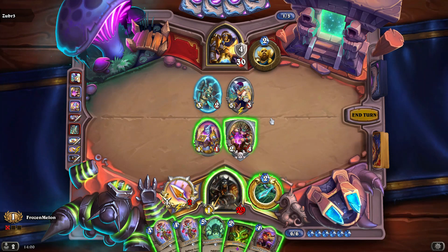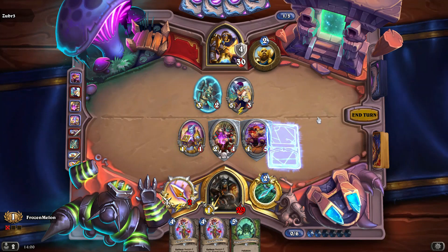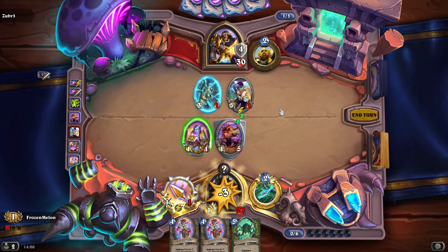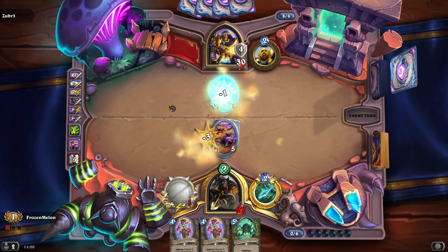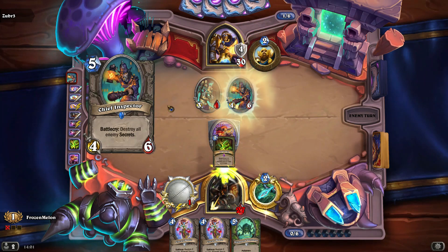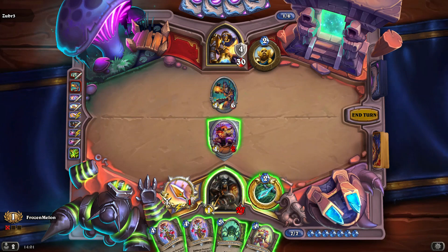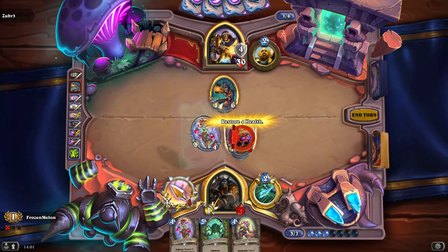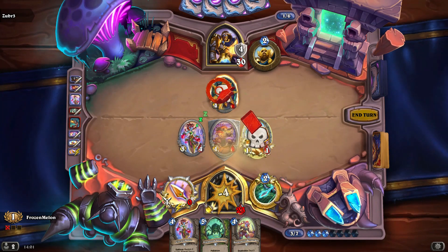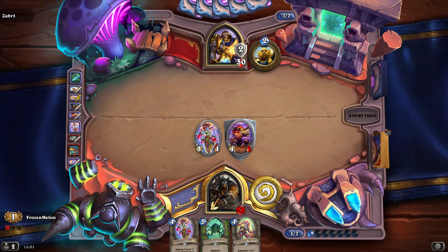My opponent wants me to attack into that, which I think is an absolutely fine play to do. I can play this, plus that, and we'll play that off as well. You just know when top decks really get into your skin. I will remove that minion from the field. It's not the fact that he top decked it — it's the fact that my deck has no secrets to begin with, and I randomly just get one from that one minion, and I then play it on the turn he top decks.